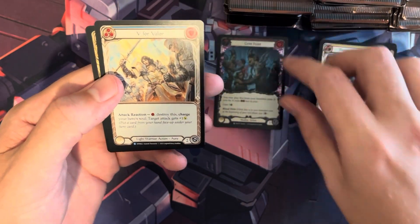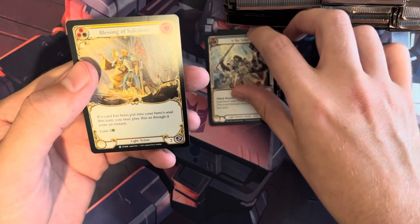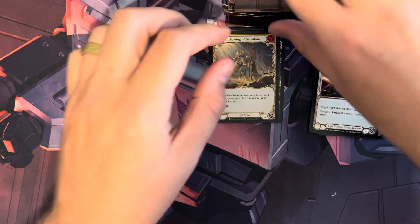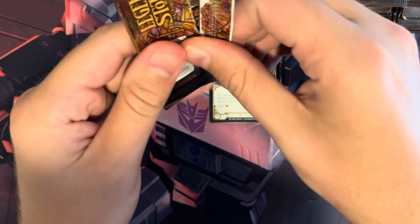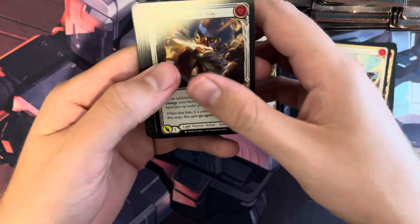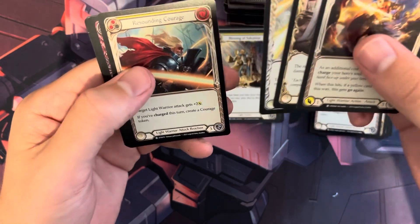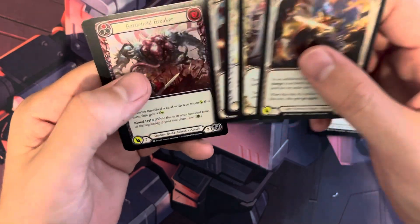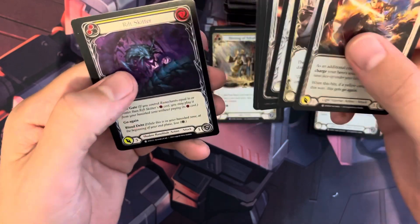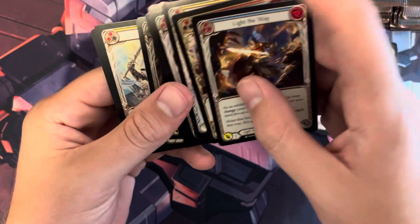We have another rare. Our first rare is Grimfeast, then we have V for Valor, then Blessing of Salvation. This set is a supplemental set for Monarchs, giving more support — I believe it's Prism and Chain as the two main ones. There are also some Bolton cards in here.